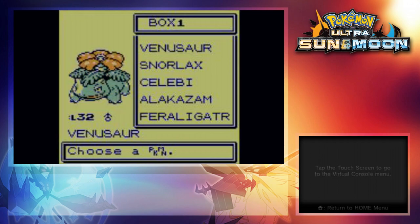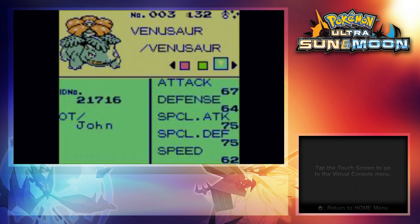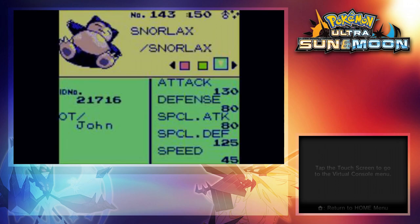To test out what will work, I filled my box with a bunch of random Pokemon. I put in shiny Pokemon, Pokemon with items, and the two event Pokemon, Celebi and Mew.